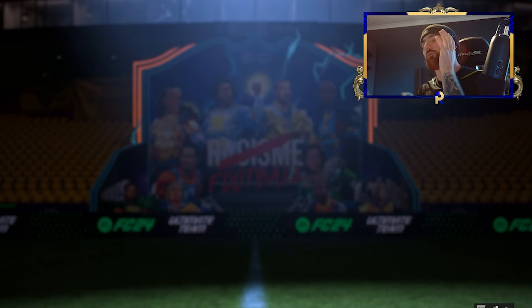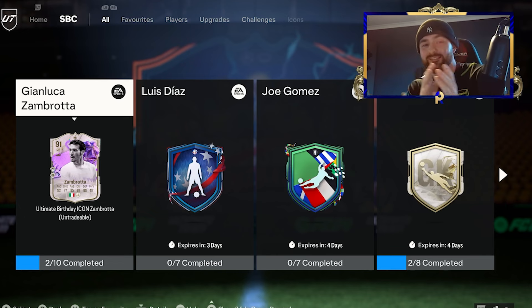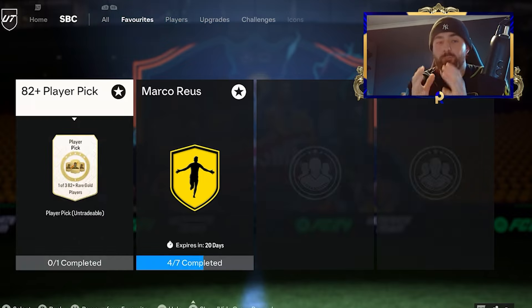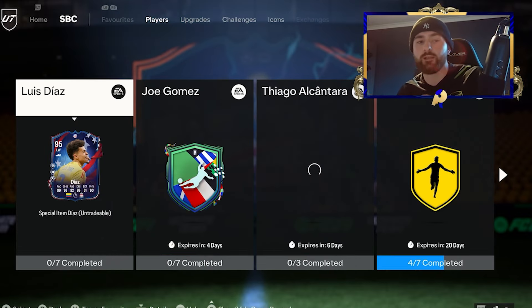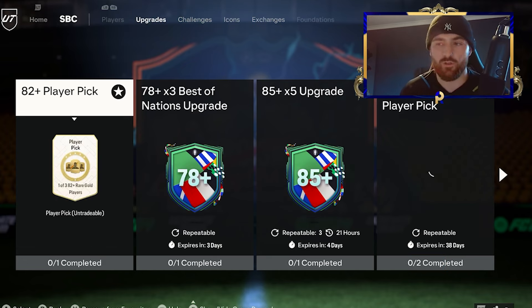First of all, we're going to head over to the SBC section. If you are on zero coins and want to build up to that zero to 200k range, I'm going to link a video I've done recently because that was perfect for that group. We are still going to go through things on the bottom end, but if you really need that range, check the video linked in the description.